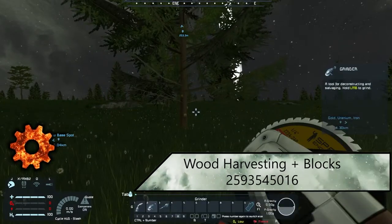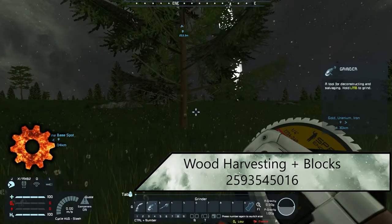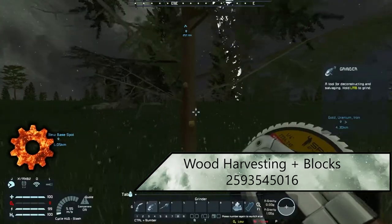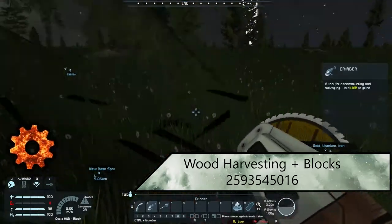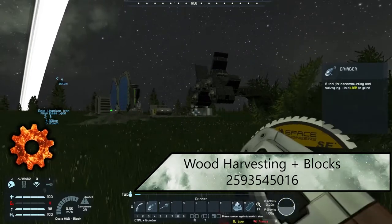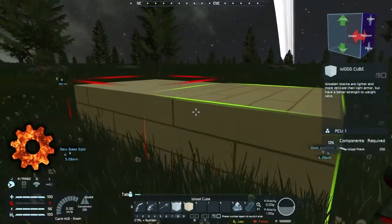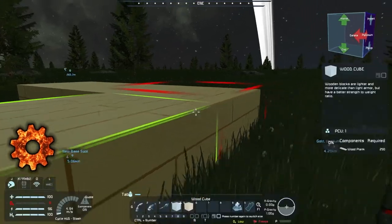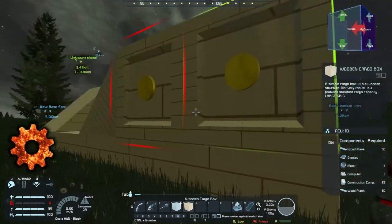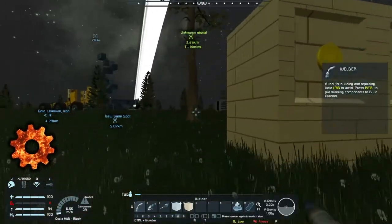Another fun one we put in — still kind of testing the waters — is the Wood Harvesting and Wood Blocks mod, which kind of goes well with the boat theme for the water mod. When you harvest a tree with your grinder, it pops into wood logs that you can pick up and convert into lumber planks. You can then place these down as wood blocks — keep in mind these do not paint and stay as they are. You still have basic designs, and there's even a little cargo chest storage. It's a cute little fun mod to throw in for the boats.